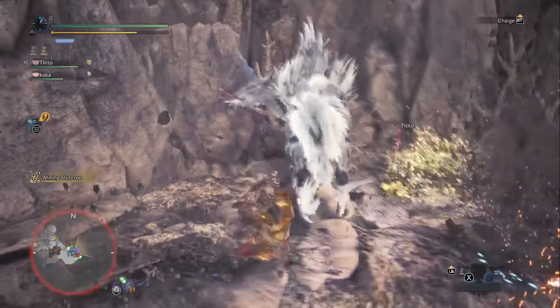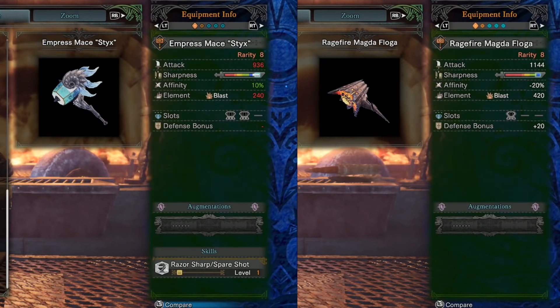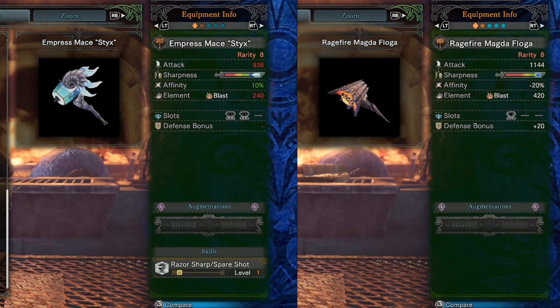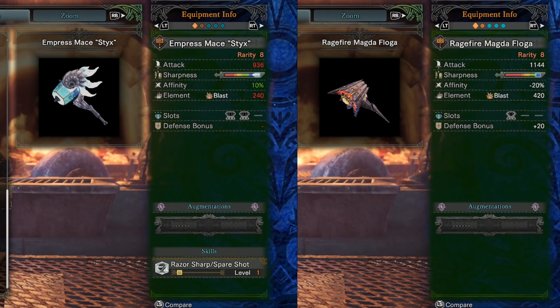The closest competitor to the Ragefire Magda Floga in my opinion is the Empress Mace Stix. I've been told that the Empress Mace Stix Lunaster Hammer is a better hammer than the Ragefire Magda Floga. It probably has something to do with the default white sharpness bar, having 30% more affinity, having an extra large decoration slot, and coming with the razor sharp skill. All those things combined are probably giving Empress Mace Stix a little bit of an edge. I haven't actually tested Empress Mace Stix myself but I've been told it's a better option, so I'll just run with that for now.